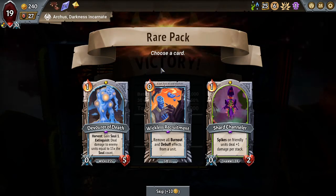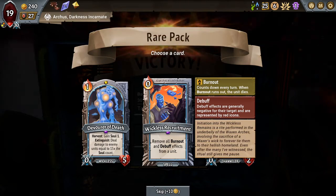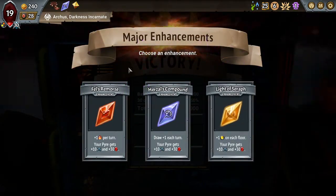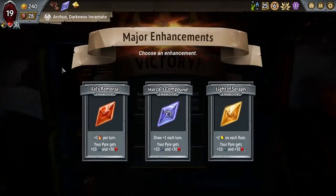I could do Wickless Recruitment, I guess — that's an out that I have. Basically, I can reform a unit and then if that's Permafrosted, I could make them. Actually, now that I think about it, I can remove the debuffs too, so that's pretty good just in general.